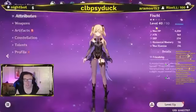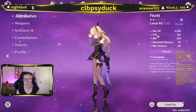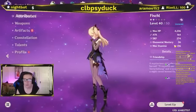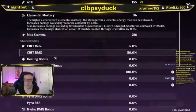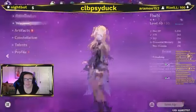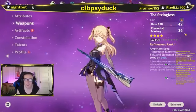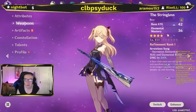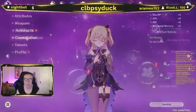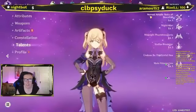Moving on to Fischl. She's level 40 out of 50. Max HP 4236, attack 164, defense 274, elemental mastery 36. Crit rate 5%, crit damage 50%, energy recharge 100%. Her weapon is the Stringless — base attack 42, elemental mastery 36 — four-star, level 1 out of 20, refinement rank 1. I have no artifacts on her. Constellation 1: Gaze of the Deep. Talents: all level 1.